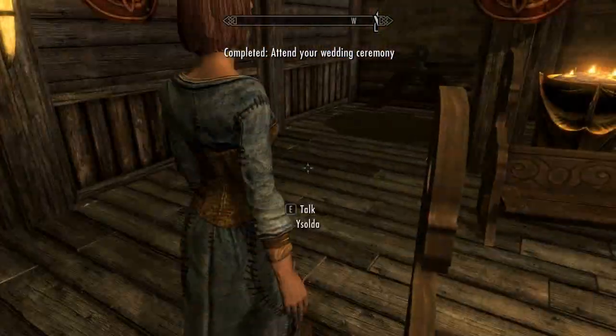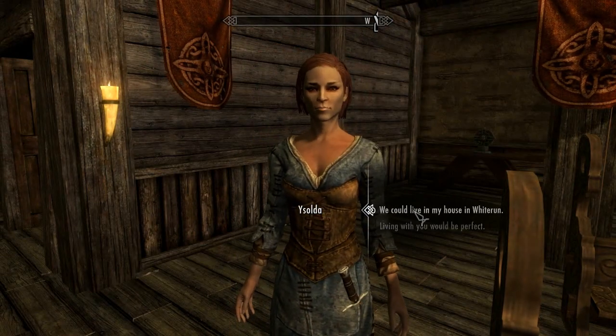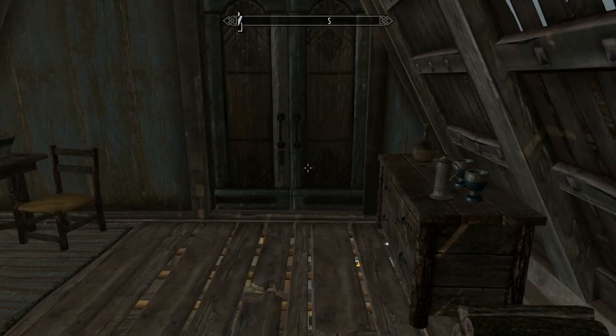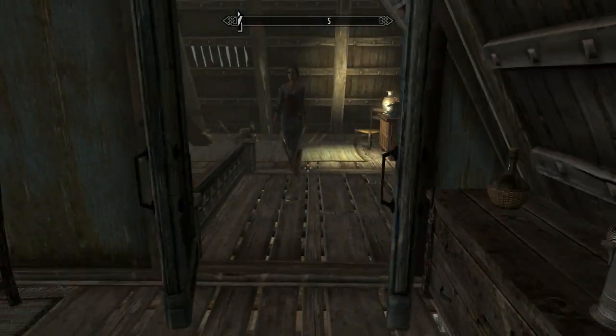Now speak with your wife before she exits and tell her that she can live in your house. Then we can exit. Also keep in mind that if you want, you can marry the same sex — it's up to you really.